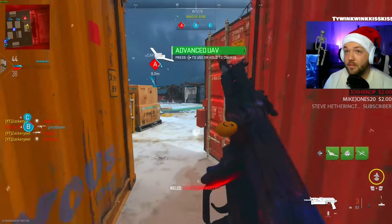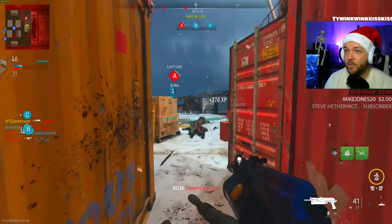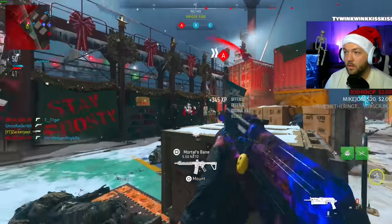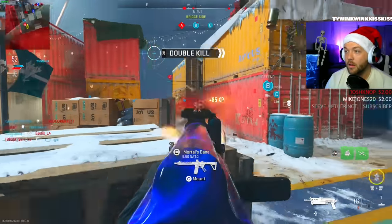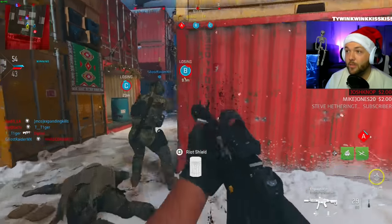These kids bunny hopping and stuff. This ain't easy lobbies to do this in. Dude, get out of my corner — thanks, I'd appreciate it. I have too many people to shoot at, bro! There's guns. I'm not getting any ammo — that's not good.